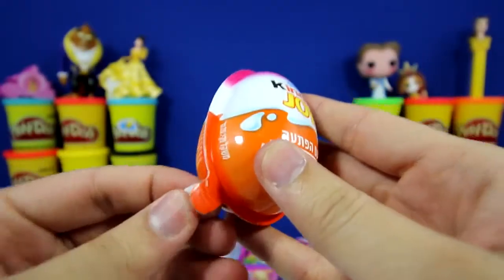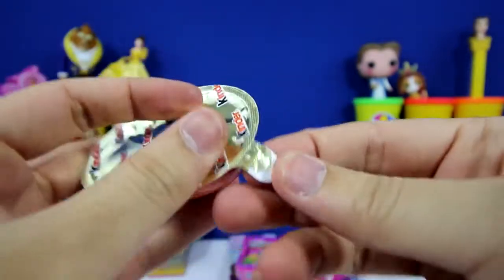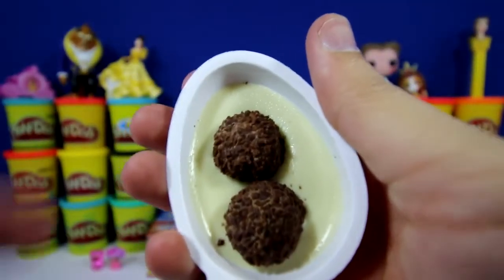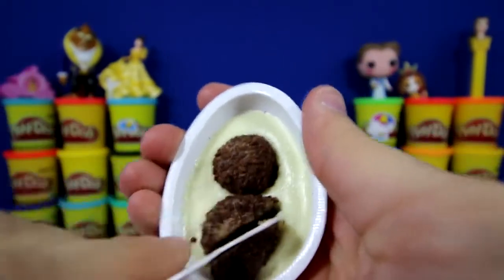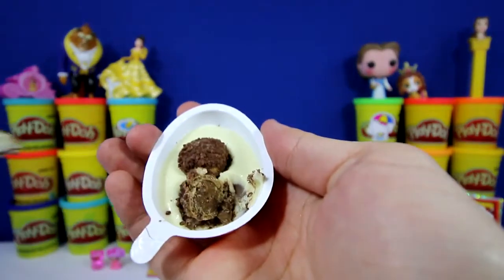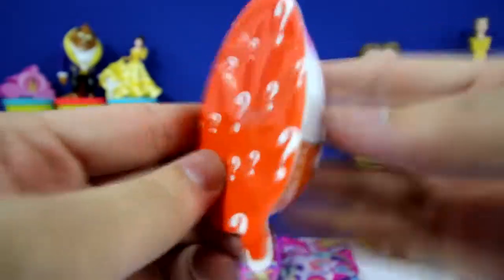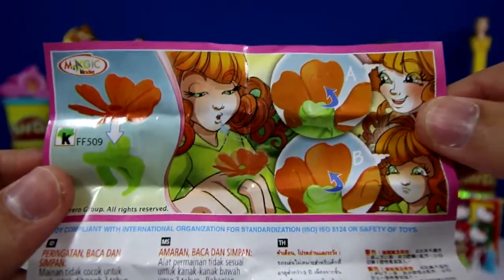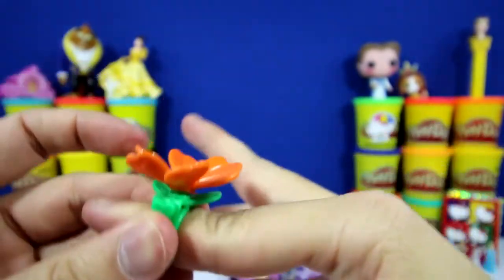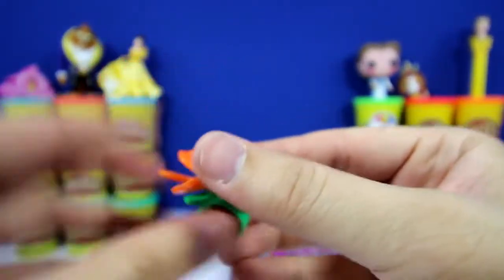I found a Kinder Joy — this chocolate and a toy. Here's the chocolate. Isn't that yummy? And you also get this spoon — you can mix it and then eat it. Yummy, let me try one. Pretty good. I also got this toy here. Here's the instruction sheet — I think it's supposed to be a ring. You put these two pieces together and you wear it on your finger. If you guys like flowers, you can wear this. Kind of neat.